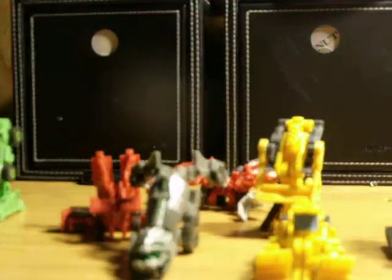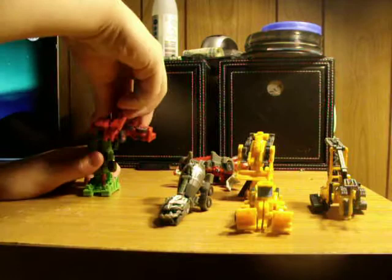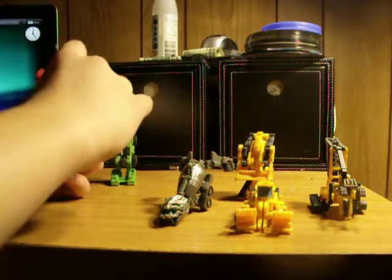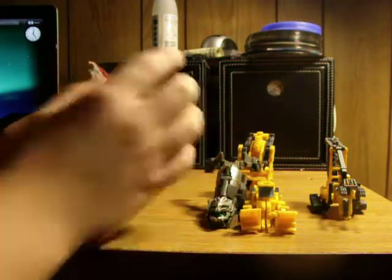So there are your seven Devastator pieces. I'm going to put this out here and put them together. Let's go ahead and combine these two. I'm going to flip these — flip his treads down like this.